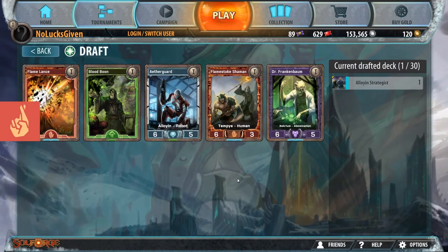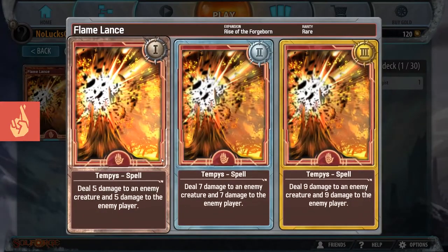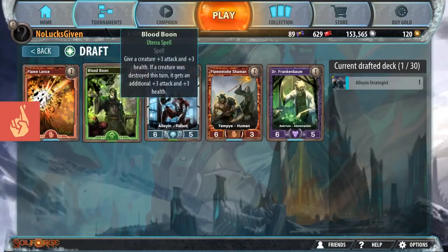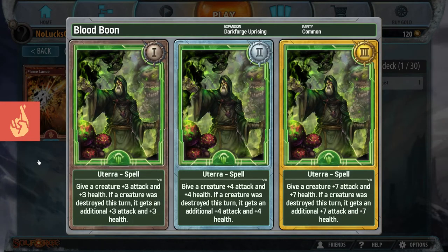Alright, we've got some interesting cards in pack 2. Flamelance deals 5 to the enemy creature and 5 to the enemy player, then 7, then 9. Bloodboon can give a creature plus 3/plus 3, and if a creature died this turn, it gets an additional plus 3/plus 3 - so effectively 6/8/14. 14's pretty high.